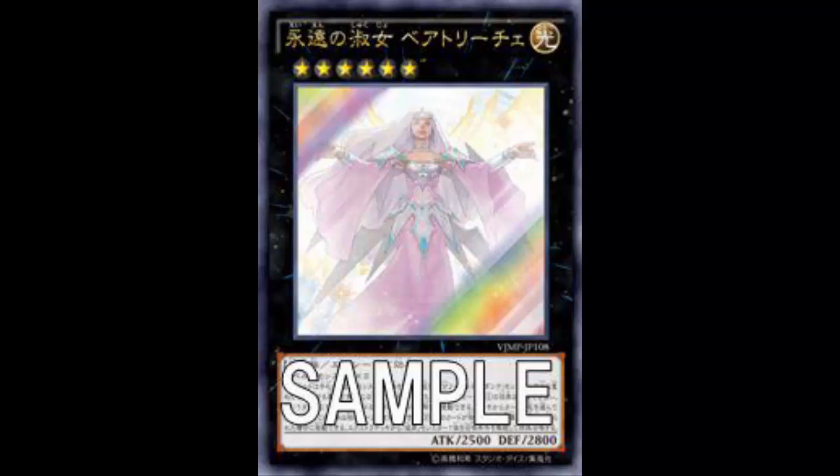Beatrice has other effects, but keep in mind she's not a Burning Abyss. Her second effect is: once per turn, during either player's turn — except the turn this card was summoned by being placed on top of Dante — you can detach one Xyz material from this card and send one card from your deck to your graveyard. Yes, she is a Lavaval Chain effect. If Dante is attached, Dante's effect would trigger to grab that Burning Abyss card back from the graveyard to your hand.